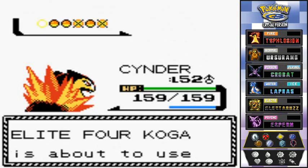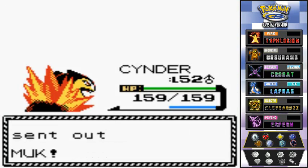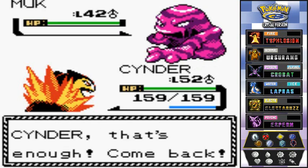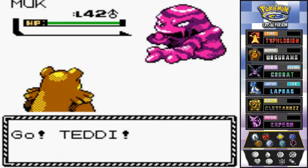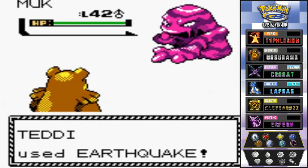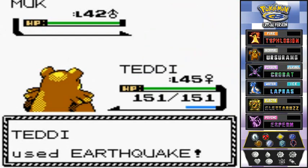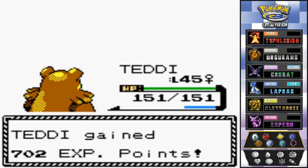Here he comes out with his Muk. I have a Pokémon for this — I did teach Teddi a move along the way: Earthquake. Here we go, Earthquake attack! Hopefully for the win — come on, finish him off! And he does it, defeats Muk in one hit. There we go, Teddi!